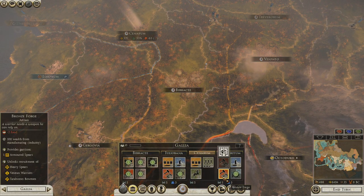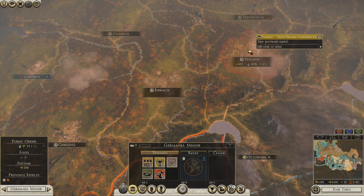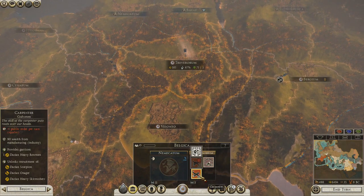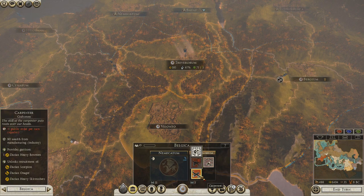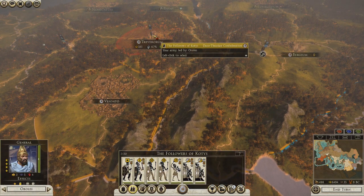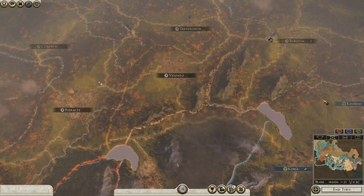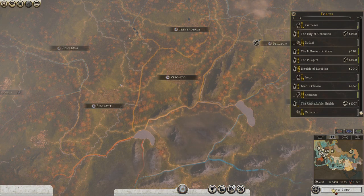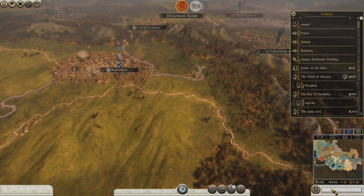I was going to grab a couple more siege engines — not that I need them, I think I can train them over here now. Where is that carpenter? Oh, I have to get rid of one of these bronze forges. Was it Byzantio? Yeah, it was this guy. That can get us... Siege! Let's just end the turn.